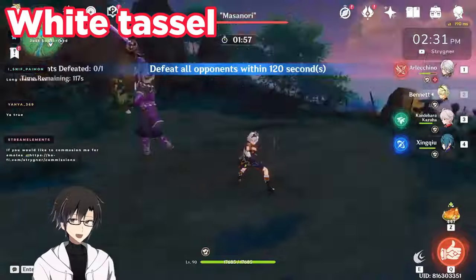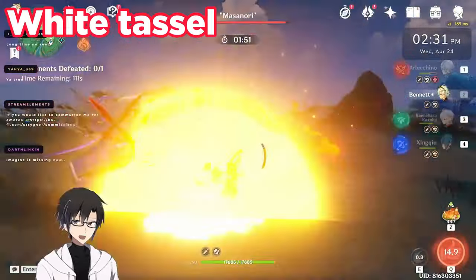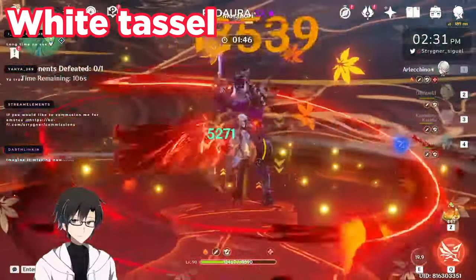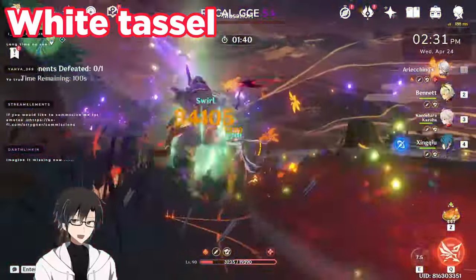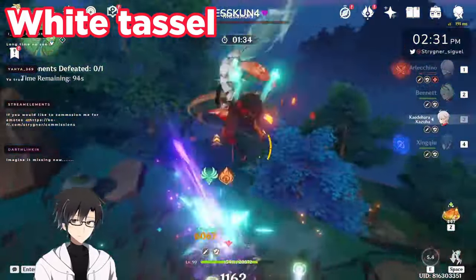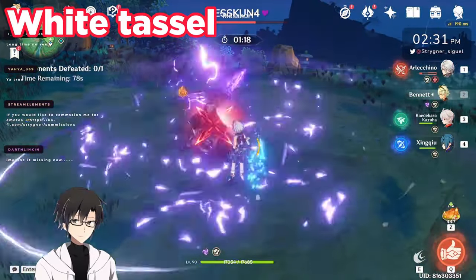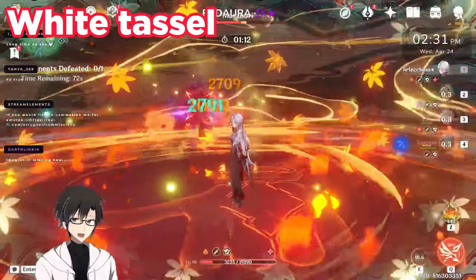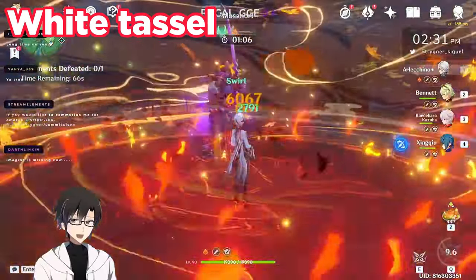Finally we have White Tassel at R5 — my personal favorite and the best F2P option available. White Tassel provides 48% normal attack damage bonus, though its low base attack means you really need Bennett in your team. I'll be using White Tassel's base damage as the standard for calculating the damage ratio of every other weapon. All damage showcases are done to the best of my abilities and could definitely be improved — the main purpose is to give a general idea of how each weapon compares.